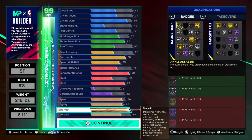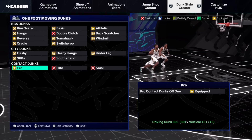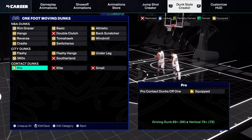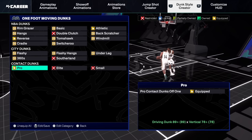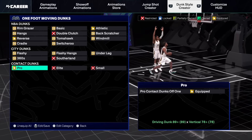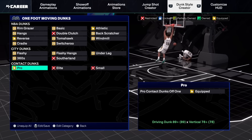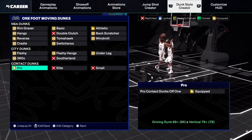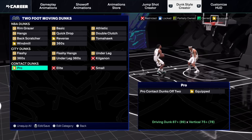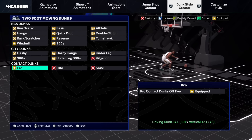You know how we do it out here. Man, look at these one-foot contact dunks. They are nice. I can't wait to catch me a body or two. This one's nice. Wait till the dude fall, though. That's a crow on his head, boy. It's not this one. Out of bounds? That one's cold, too. Make sure you go get them two-foot driving dunks, too. They are aight. You know, I just got to have all the animations I can.